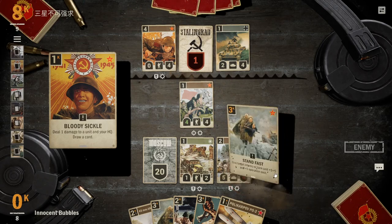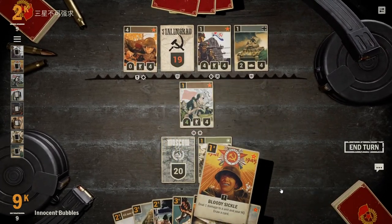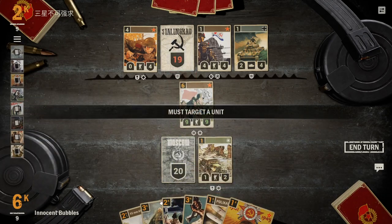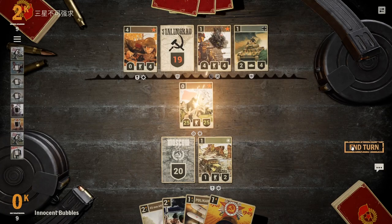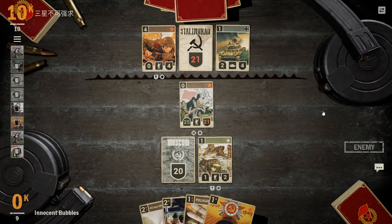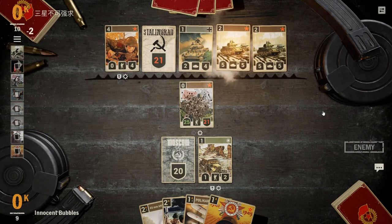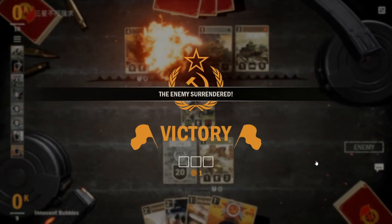He goes ahead, Bloody Sickles give us an extra draw and a second Standfast, so we can give an absurd amount of bonus stats to any unit. We've seen that Naval come out — we play double Standfast and then Bolster the Ranks and just make this unit an absolute beast: 25-25. He's under so much pressure and he can't even chip away because this guy heals himself every single turn. Our opponent drops Tractor Factories but those tanks are nothing in comparison, and we just do 25 damage in one turn. Game one to us.